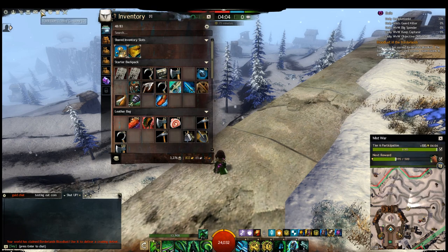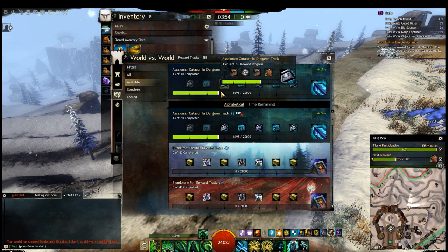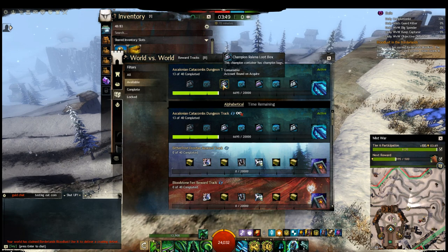This is the participation system in world versus world. By doing objectives you gain participation and this bar fills up. When it's full you receive points every five minutes, known as a WvW tick. For example I'll get 195 points per tick, and these points move along a mini reward track — when it reaches 500 I'll get the next reward. You can go into the WvW reward track and see exactly what you'll be getting, like a tome of knowledge for an instant level, spirit shards, champion loot boxes, and eventually weapons and armor.